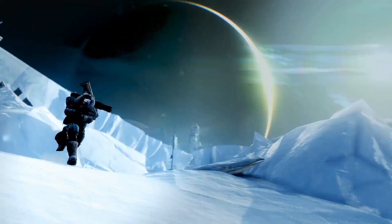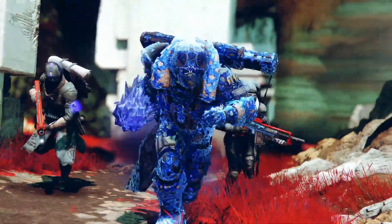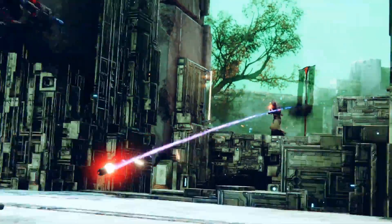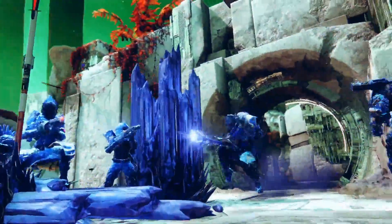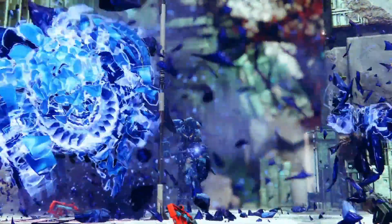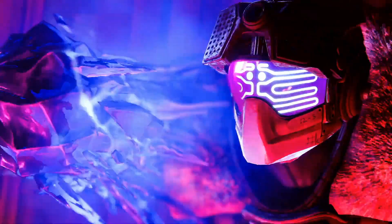By commanding Stasis in Beyond Light, players will have access to new powers that change their approach to a fight. In combat, Stasis can manifest in multiple ways, including freezing or slowing opponents, creating crystalline Stasis structures, and even shattering frozen combatants. This range of options gives players more ability to control large-scale fights than ever before.